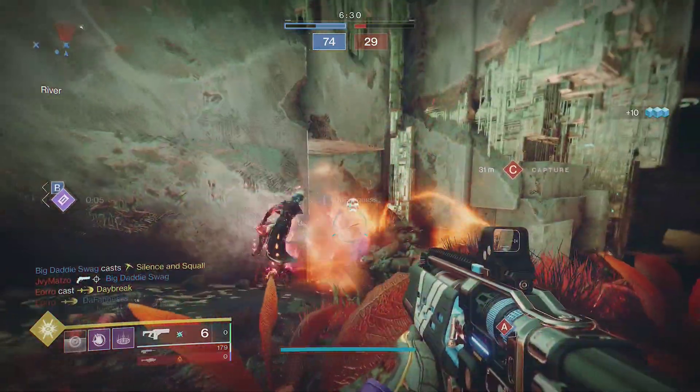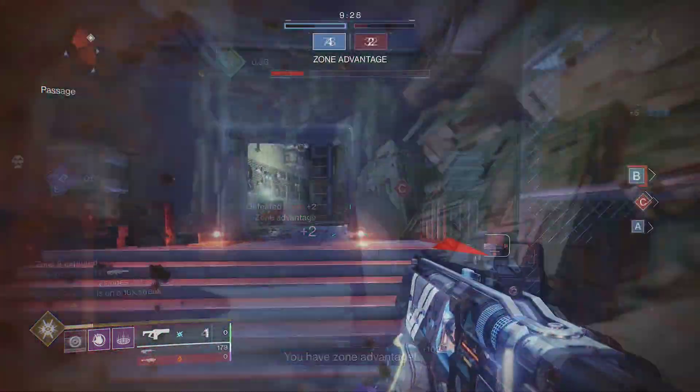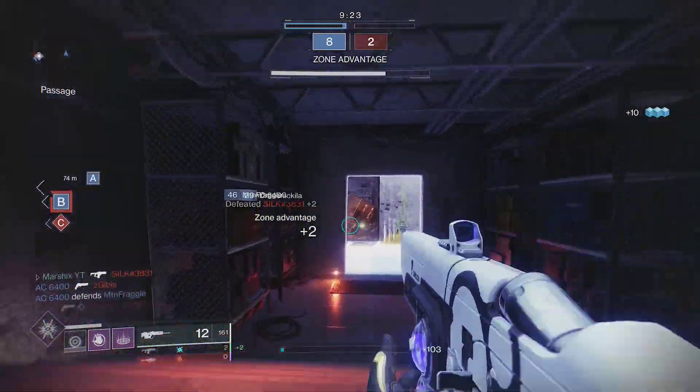In summary, PvE rolls to look for: Liquid Coils, Feeding Frenzy, and Reservoir Burst. PvP rolls are Liquid Coils, Heating Up or Under Pressure, and Backup Plan or Kick Start.